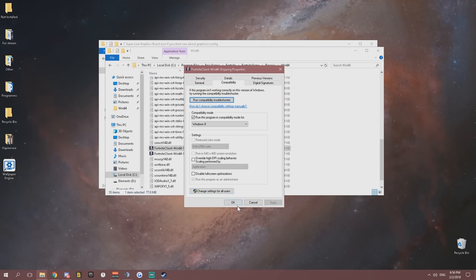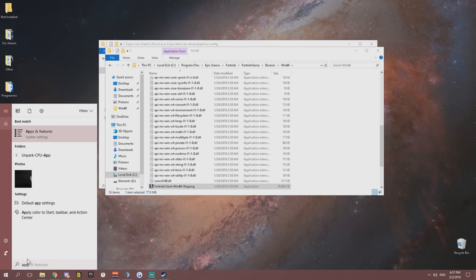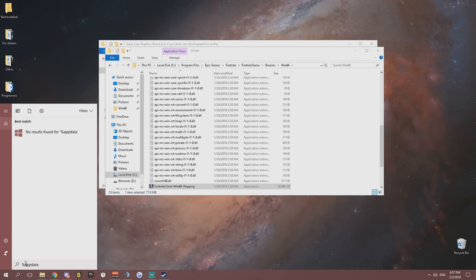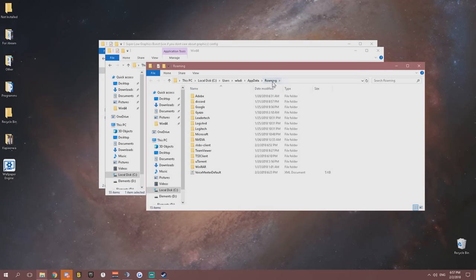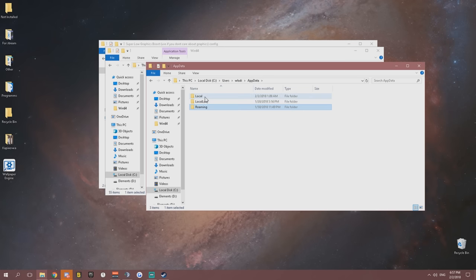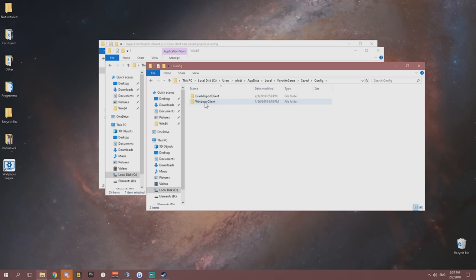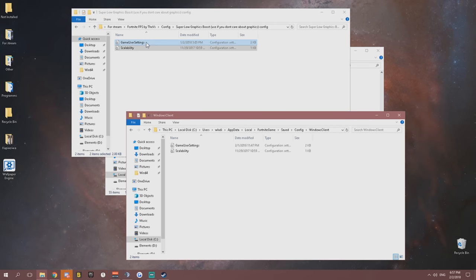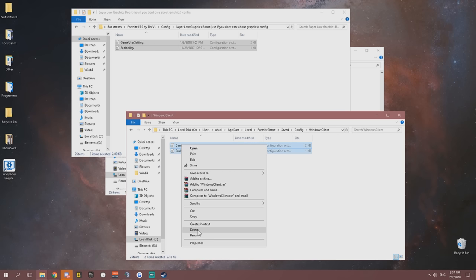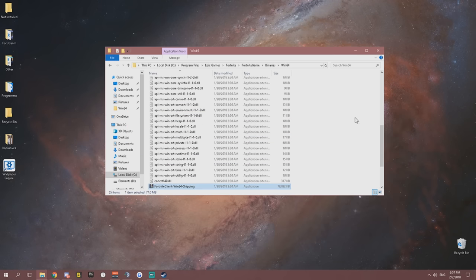Hit Apply and you're good. Next, go to AppData by typing %appdata% in the Windows search bar. Open the folder, go back to AppData, go into Local, find the Fortnite Game folder, then Saved, Config, WindowsClient. Here you'll see the two config files. Delete the existing ones and drag in the two new files from the pack.